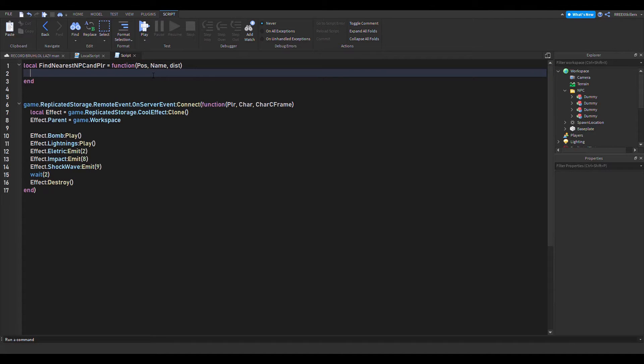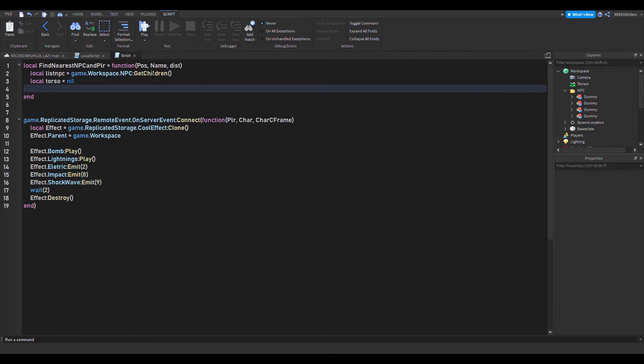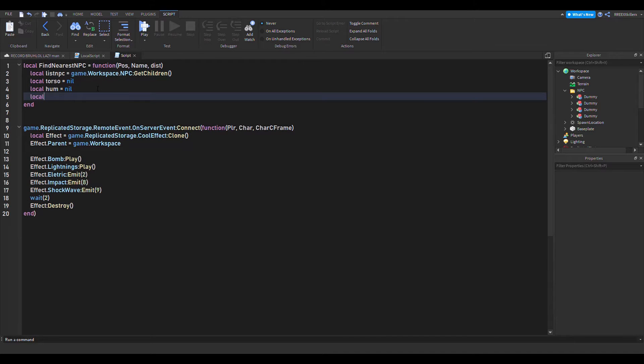The first thing we want inside the function is the list of NPCs: local listNPC = game.Workspace.NPC:GetChildren(). We also want a local torso variable set to nil, and a local humanoid variable. Then we'll set npcNearest to nil and a temp2 variable.